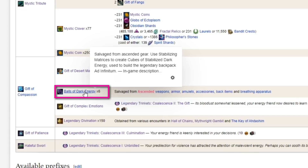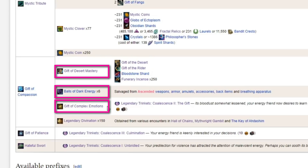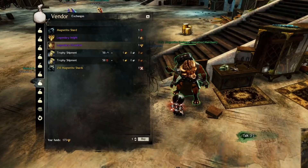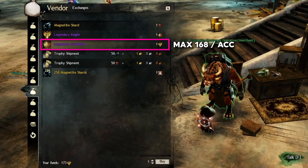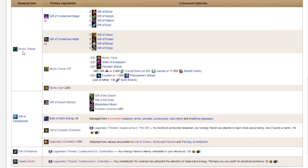The six balls of dark energy come from salvaging ascended items. You're going to be doing a lot of raiding in order to get Coalescence, so by the time you're done with all this other stuff, you will be able to salvage a few spare ascended pieces. Take the balls of dark energy, the Gift of Desert Mastery, the Gift of Complex Emotions from one of the earlier achievements, and 150 legendary divinations — each one is looted from a Path of Fire boss kill — and combine them to make the Gift of Compassion. Note: if you have an old account predating Path of Fire, you may be able to convert legendary insights (boss kill proof from raid wings one through four) into legendary divinations — maximum of 168 times per account. You can check the merchant in the Aerodrome in Lion's Arch if you are eligible, and then farm the earlier, arguably easier raid wings for your boss kills.